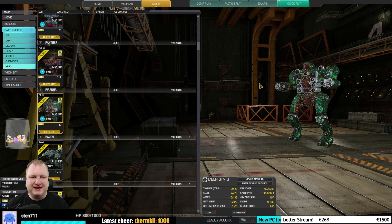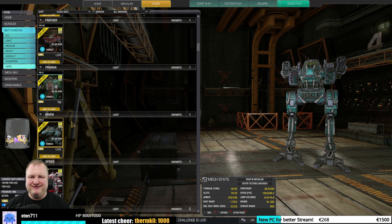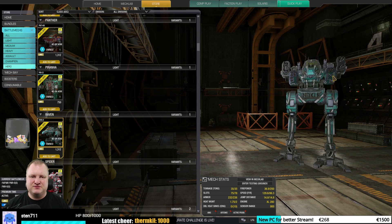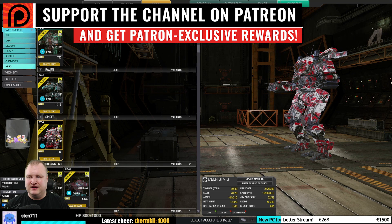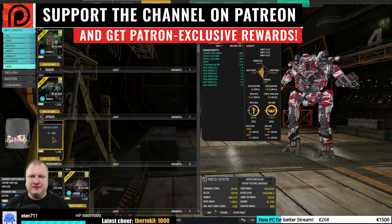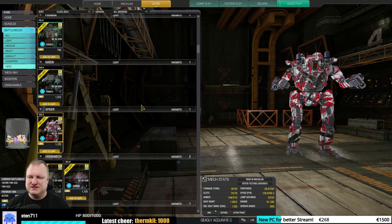The Raven Hugin — it's a Raven that doesn't have ECM. It's got four ballistic hardpoints and two missile hardpoints — could be interesting with streaks and machine guns — but it's still a Raven, easy to kill a side torso, so I would not recommend it. Same thing for the Spider Anansi — it has the ability to run double AMS, but other than that, nothing special about it.